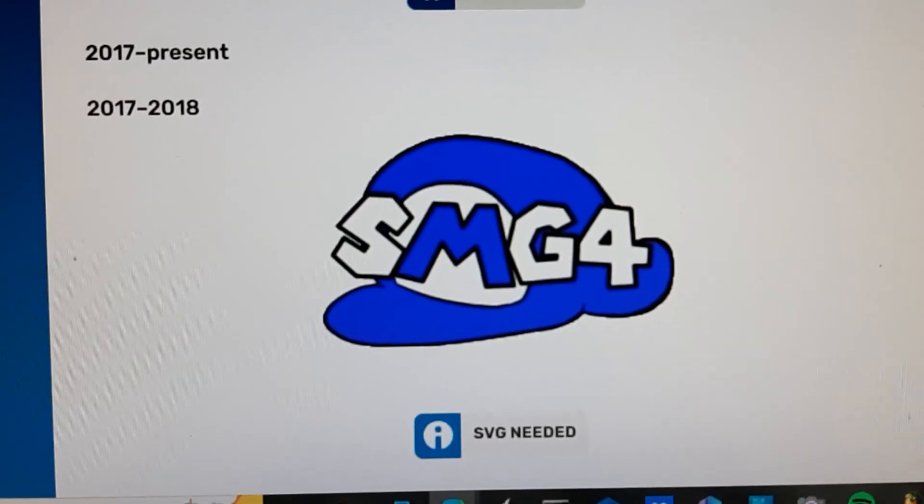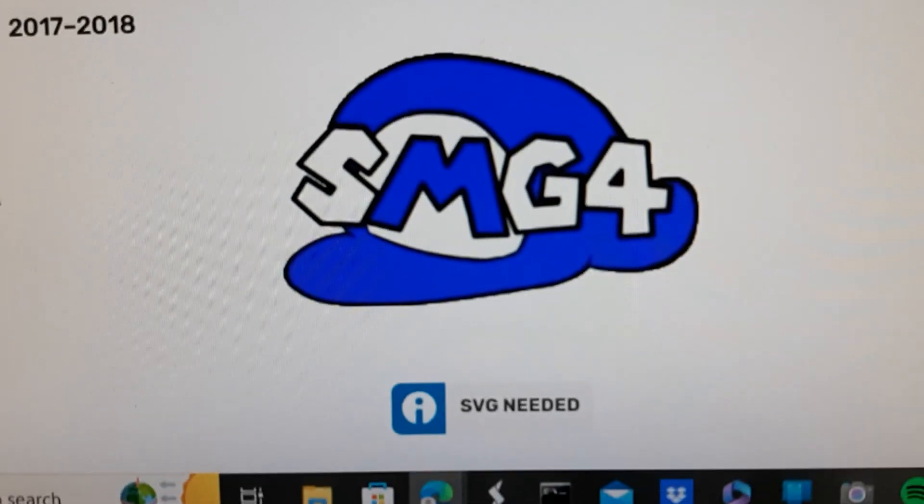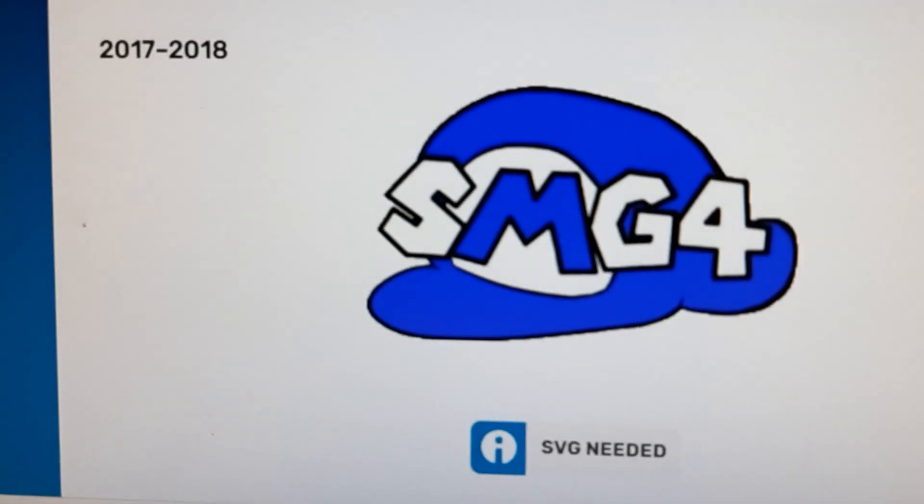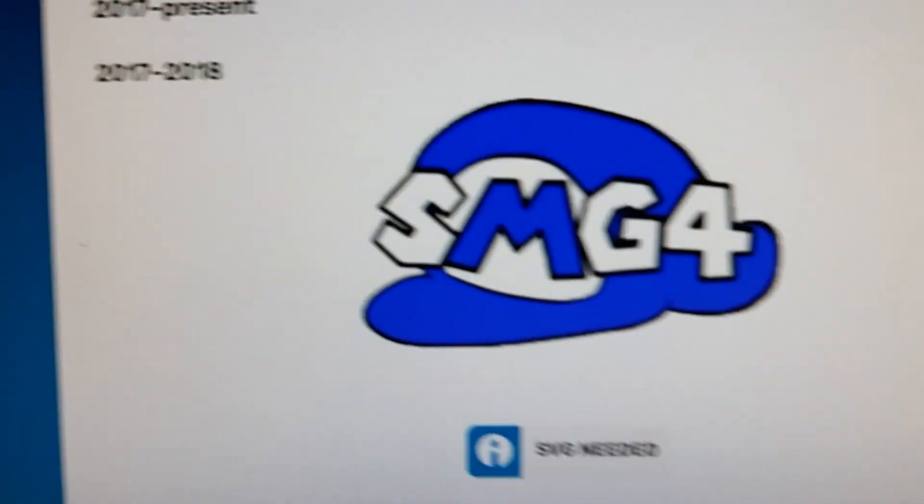2017 to 2018: here we have the word SMG4 in white and blue text on a black outline, and over here we have the Super Mario hat.